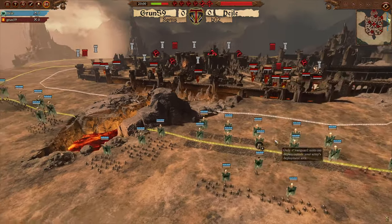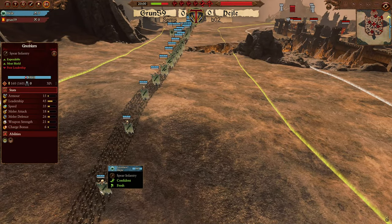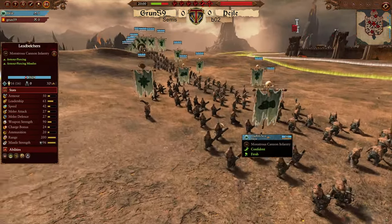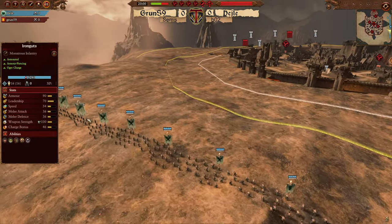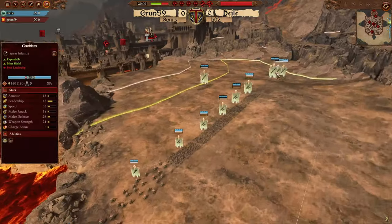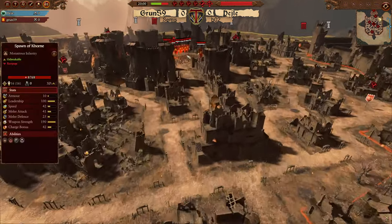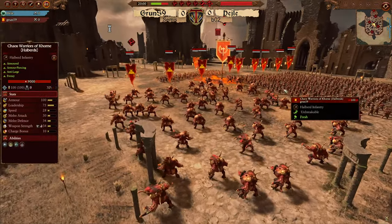So Ogres are on the attack this time. The Slaughter Master is going to be the Lord choice. The rest of the army is going to be Noblar Trappers and a lot of Ogre Bulls, with some Leadbelchers — an interesting choice on the attack since they can shoot towers. So it's mass Iron Guts, mass Ogre Bulls, a couple of Leadbelchers, Slaughter Master, no Gorgers, and no Iron Blasters — interestingly enough. Looking at the Khorne army of Grun 59, the man the myth the legend — it's going to be Spawn and Halberds, double Cultist, and instead of a Greater Demon he now has a Herald in the back with some Chaos Warriors.